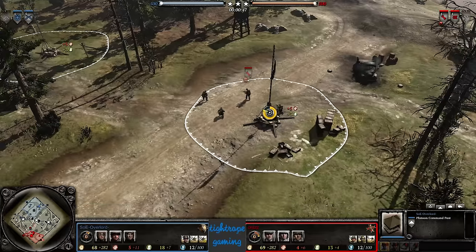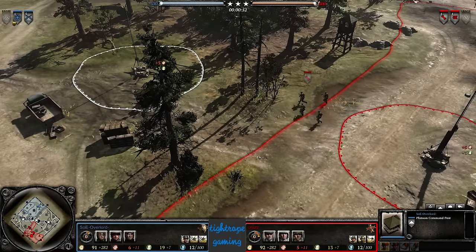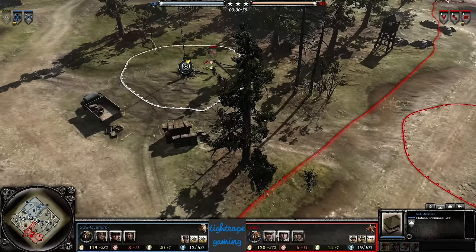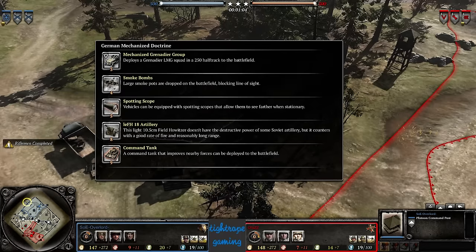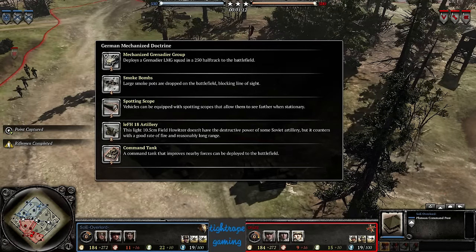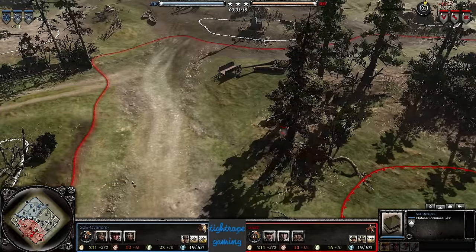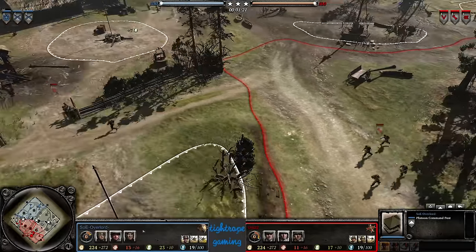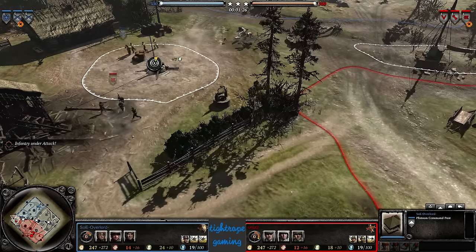In the south we have Cruz playing as Ostia. This man should need no introduction — he's played in many, many tournaments and places highly in most of them. For his loadout he's got Ostrupen, Mobile Defense and German Mechanized, which has been seeing a lot more play these days, especially on this map. Spotting scopes and the Command Tank are the main things we see from this.